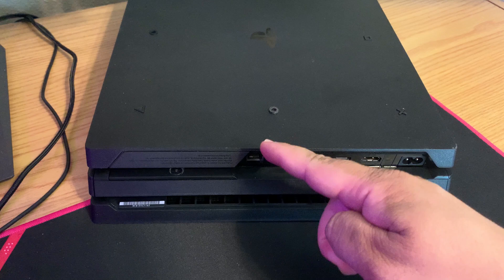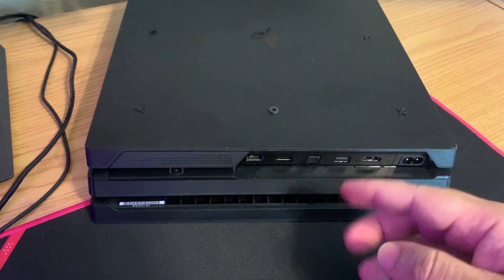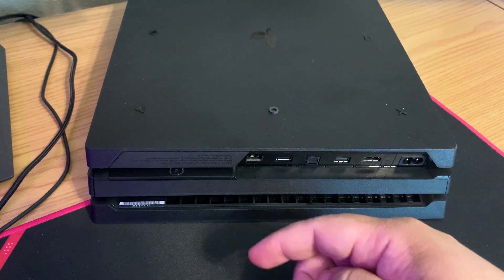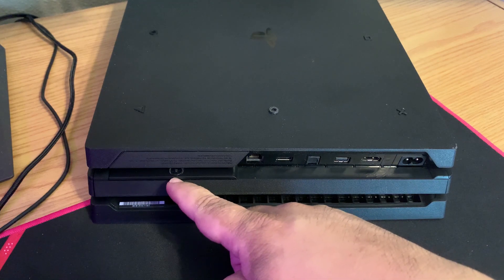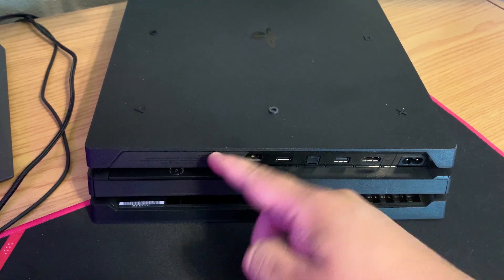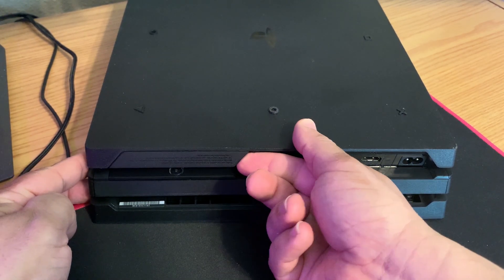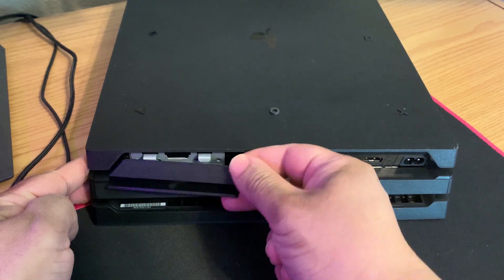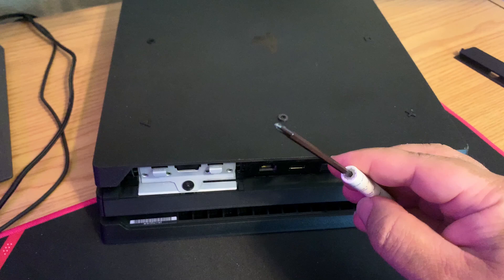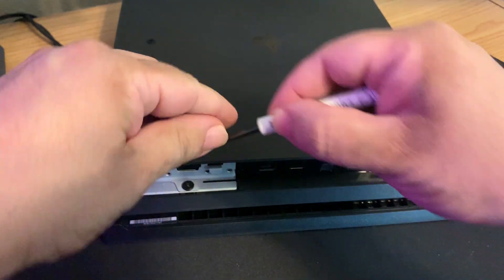I'm going to show you how to do this on the PS4 Pro, which is the model I have. For the regular PS4 and Slim, the method will be similar but slightly different — you can Google that. On the PS4 Pro, there's a small screw you need to reach. First, remove the plastic piece from the side by pushing in at the right corner — it just snaps out. Then take a small Phillips screwdriver (the one with the cross) and remove the screw.